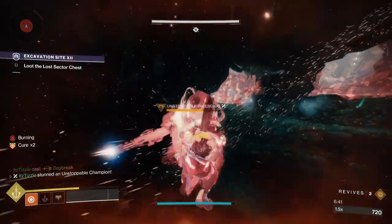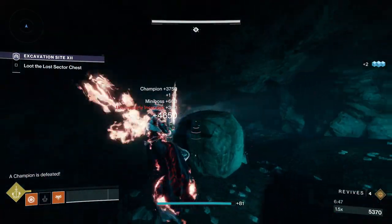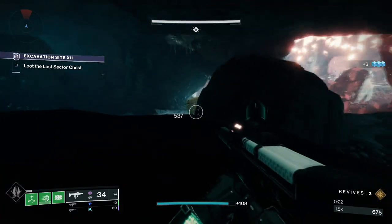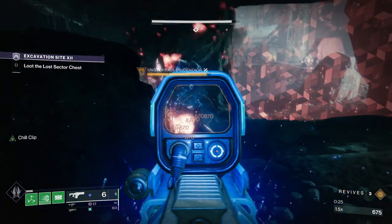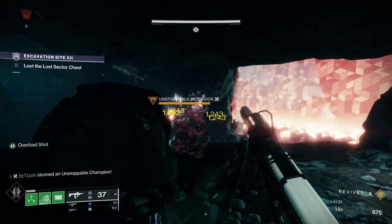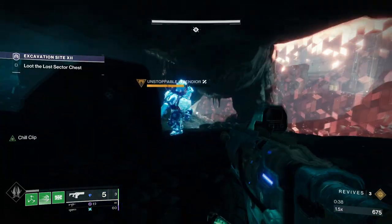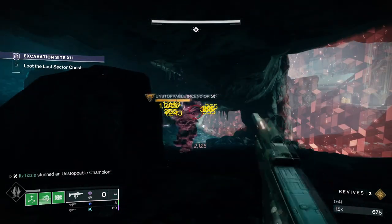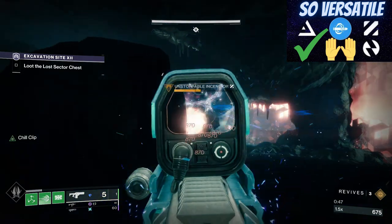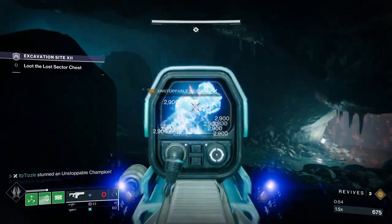And just like that we are done with the exotics. We will now look at weapon perks that can stun unstoppables. These can roll on legendary weapons, giving them a built-in way to stun champions. By far the best perk in this category is Chill Clip, and by far the best weapon to have it on is the Riptide fusion rifle from the Crucible. Riptide is a rapid fire frame so it can stack slow faster than other fusions. It is super reliable for stunning unstoppables — you just have to land two fusion shots to freeze the champion, then shatter the ice and you're good to go.